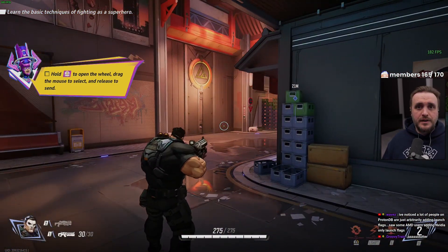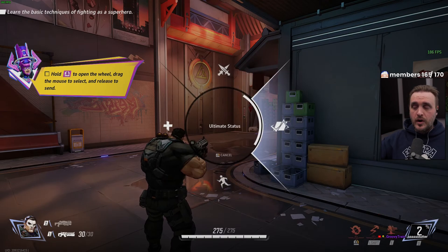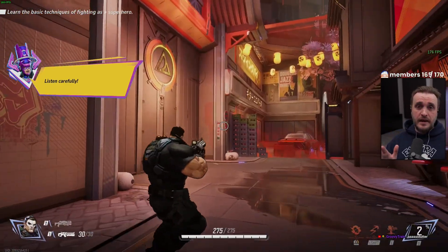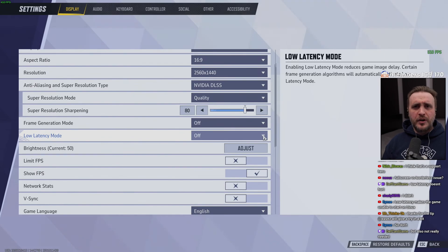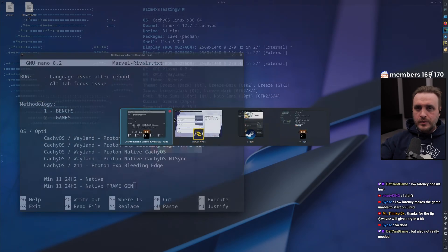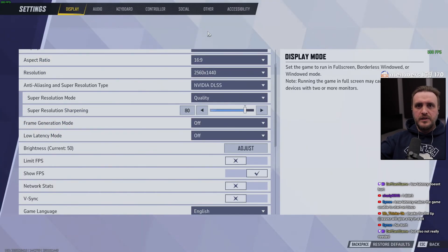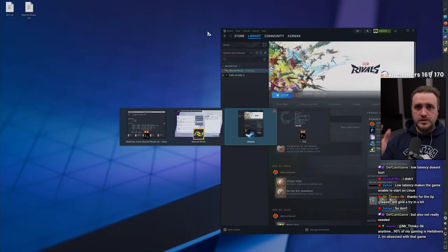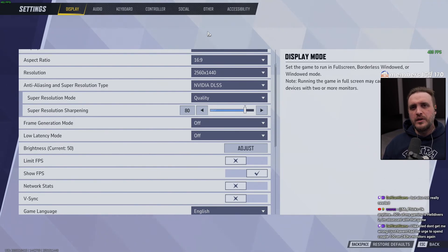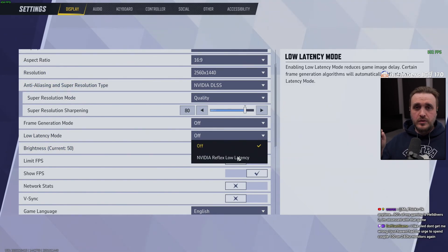If you have a solution for the black screen, please leave a comment below — I'll pin it so everyone can benefit. The second bug is related to alt-tab: if you alt-tab, you lose focus and the window you switched to stays behind the game. The fix is to alt-tab twice and then use your mouse to click on the window you actually want — that'll properly pull focus out of the game.